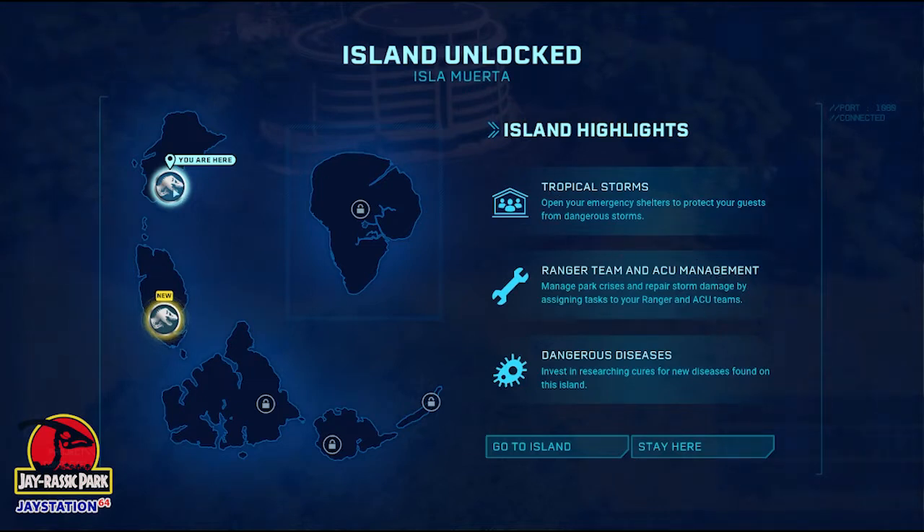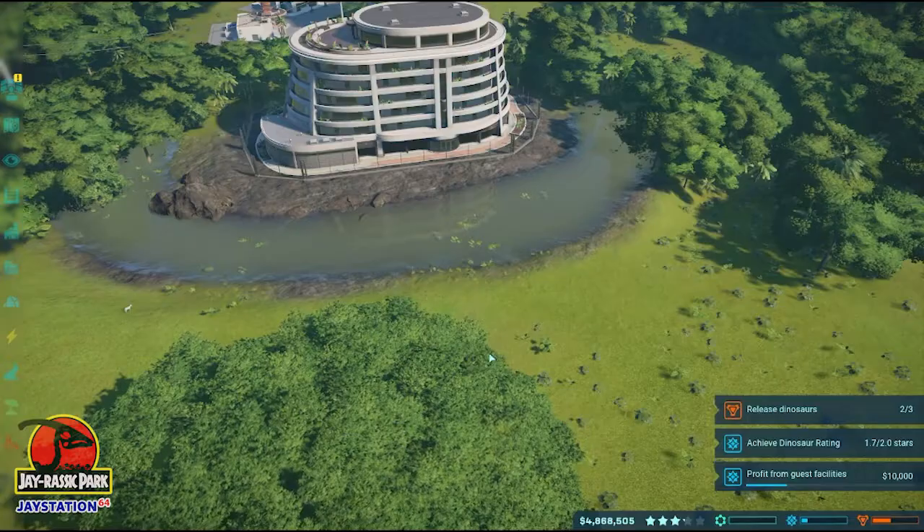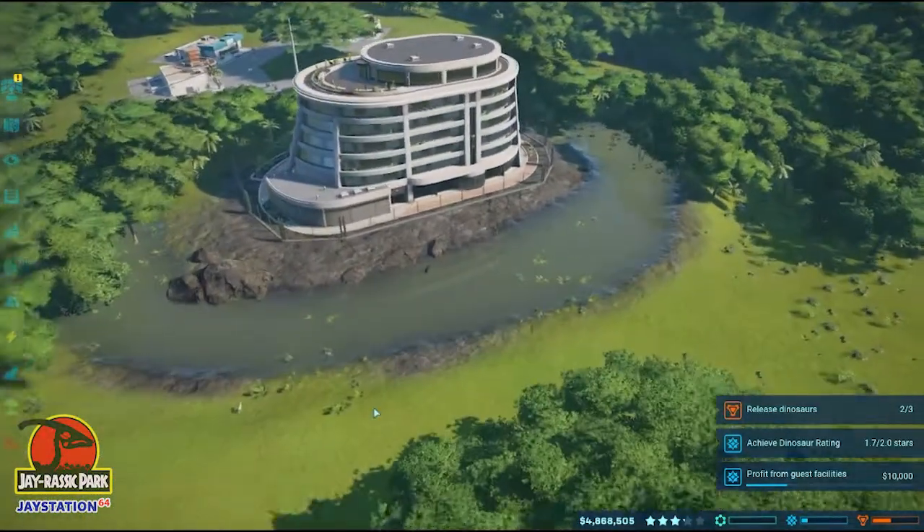So when we go to the next island, we will be having tropical storms — so that's something to watch out for. We'll be using the ranger team and ACU management for that. And there are more diseases on the island. But we're not going to go there yet, we're going to stay here and make sure we get the most out of this particular island before moving on.